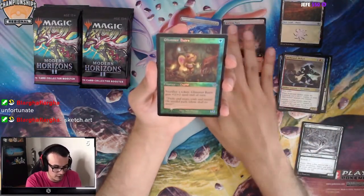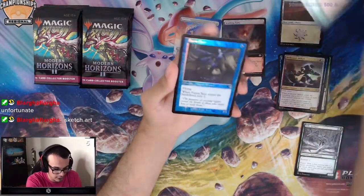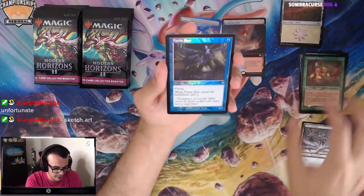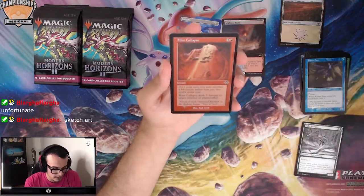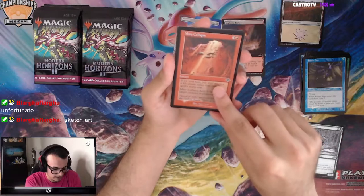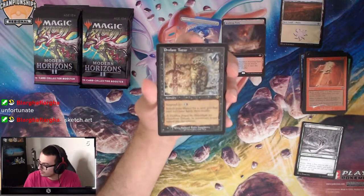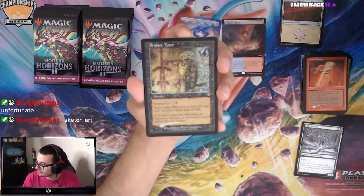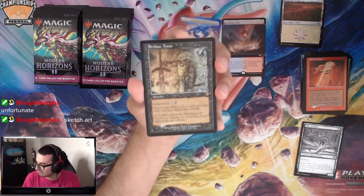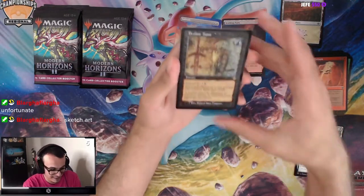We have old school Glimmer Baron, that's kind of cool. Fairy Seer. We also have a Mine Collapse. And a Profane Tutor Old Border Foil Rare — look at that, that's pretty sweet. We'll take it. Profane Tutor. Nice.